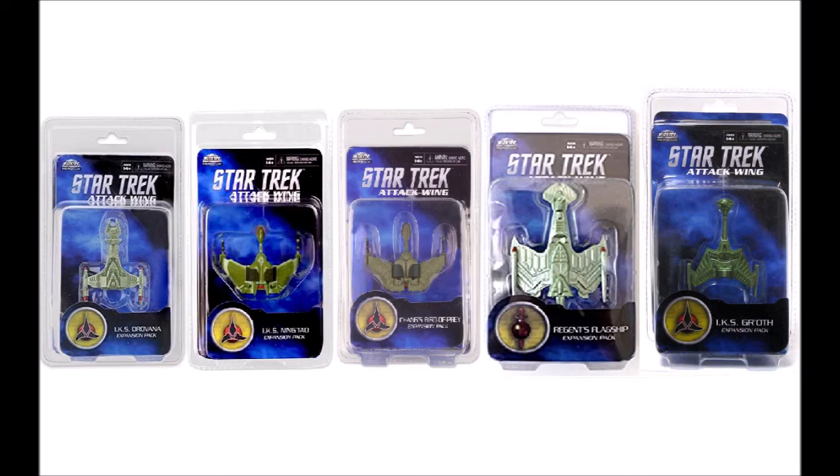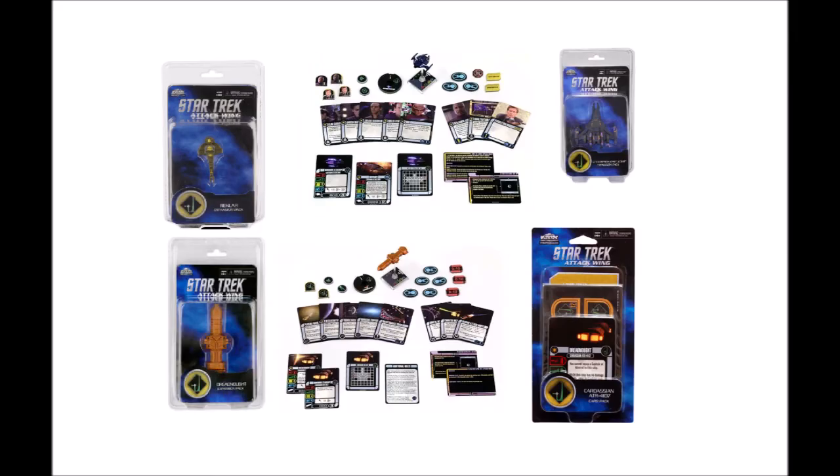Moving on to the Dominion faction — I only recently started collecting Dominion, so I don't have as much advice. I would say get the Battleship, get the Reklar because it has some really good cards like Gul'dukant, then get the Dreadnought and the Cardassian card pack mainly for the captured card, though it has some other cool weaponry. You could also grab the Robinson, or really any other Dominion Jem'Hadar ship.